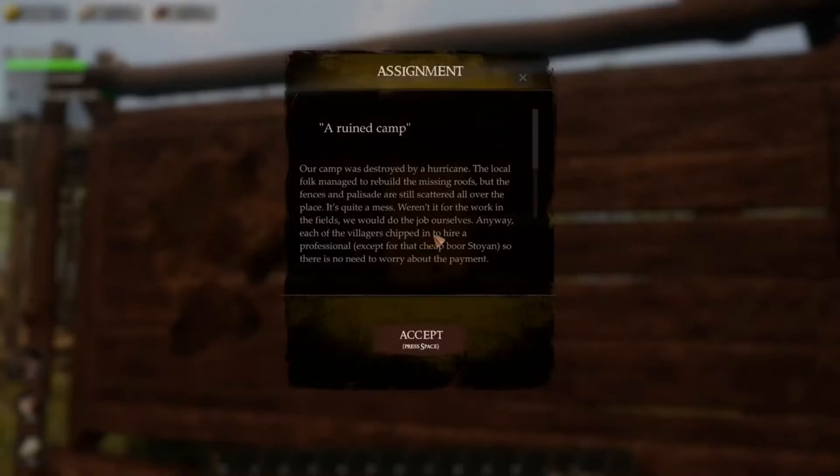Our camp was destroyed by a hurricane. The local folk managed to rebuild the missing roofs, but the fences and palisade are still scattered all over the place — it's quite a mess. Weren't it for the work in the fields, we would do the job ourselves. Each of the villagers chipped in to hire a professional, except for that cheap boar Stoyan, so there is no need to worry about the payment.